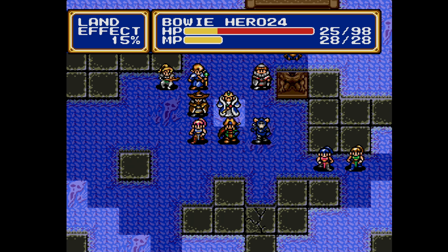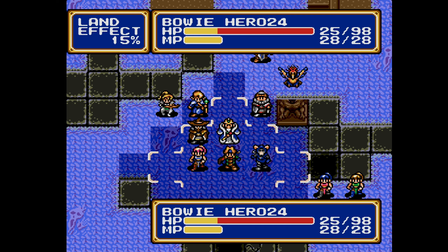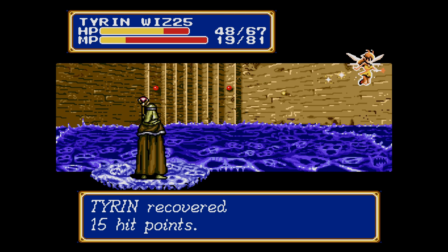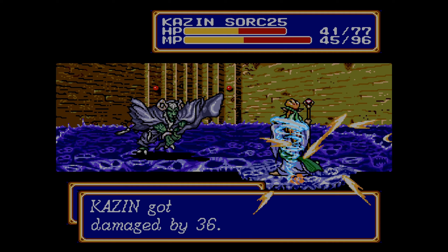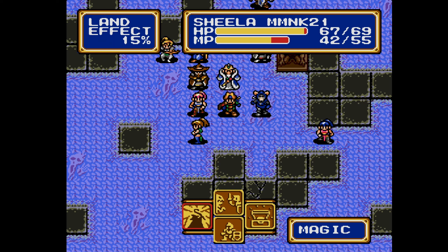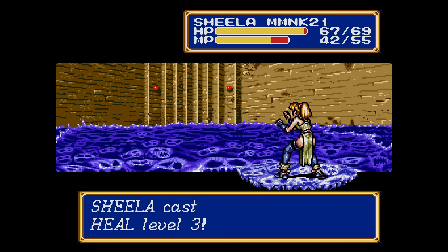We do have a White Ring though. Blast level 4: 36 damage. Sheila has level 3 Heal — that should take care of Bowie's wounds.